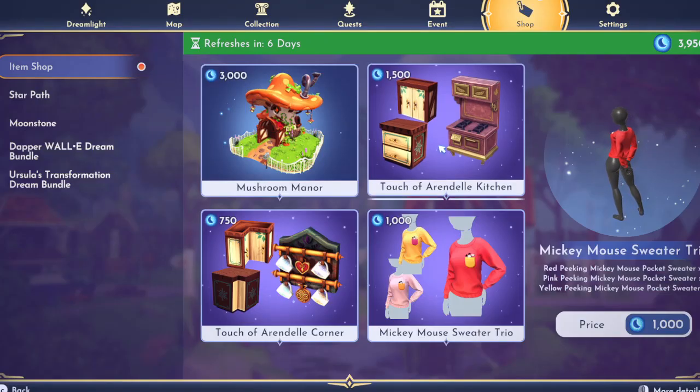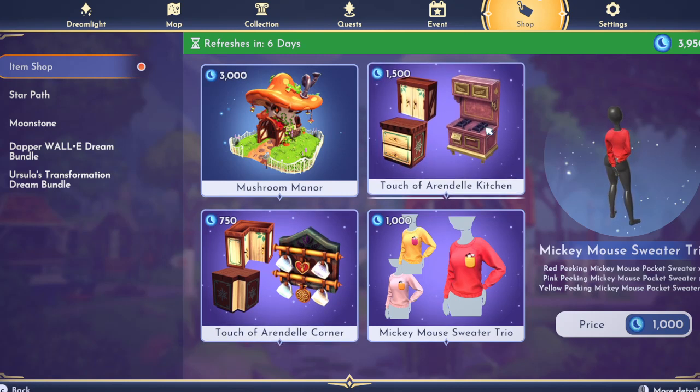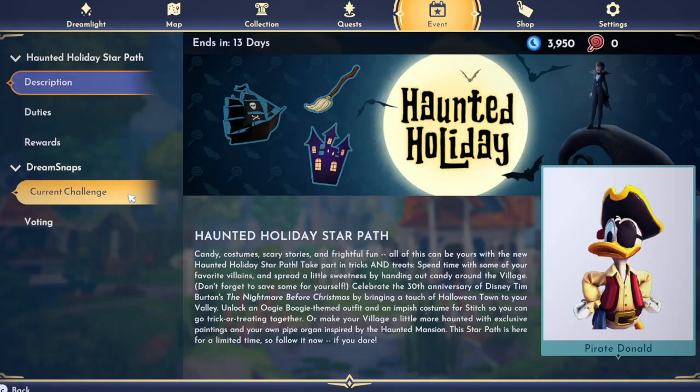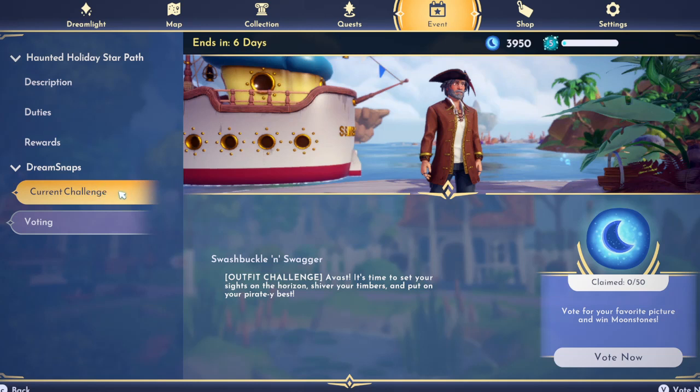I do need to buy these ones later this week with my paycheck, so we'll do that next time. Let's go to our event and go voting. I don't want to look at the current challenge yet — be sure to look for my next video for this week's current challenge and how I do that one. Last week was an outfit challenge: Swashbuckle and Swagger.